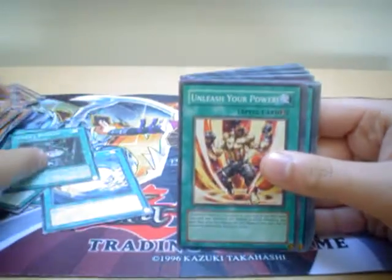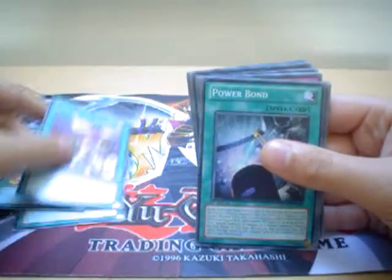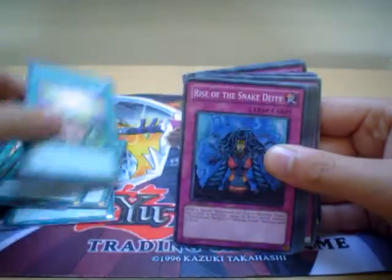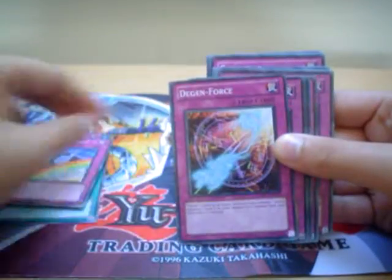All of my trades will go in monster trap order. So if you're not interested in monsters, go straight to the traps. If you see one spell, they'll all be spells. That's a good Rainbow of Gravity — that's a good trap card.